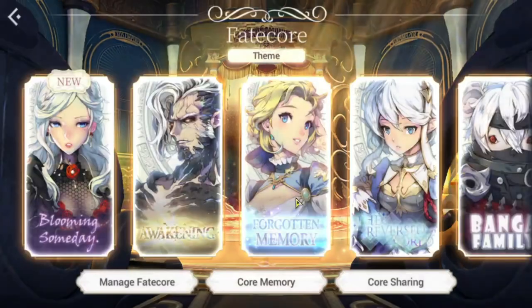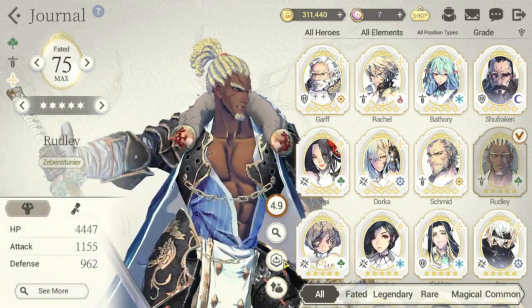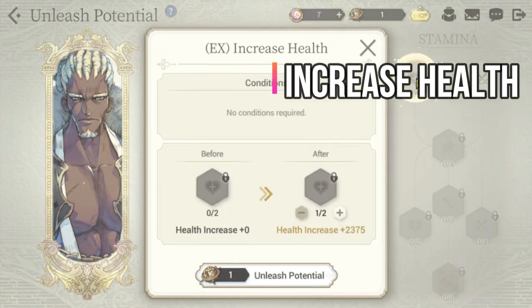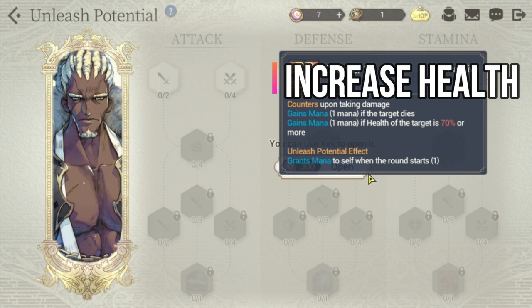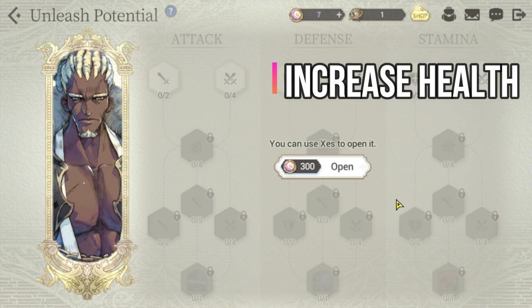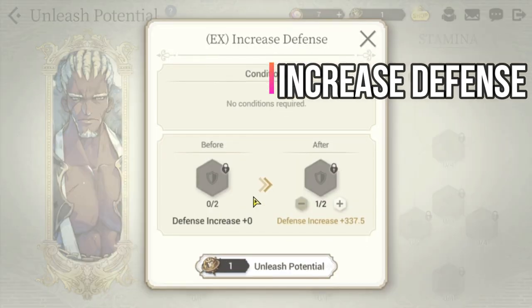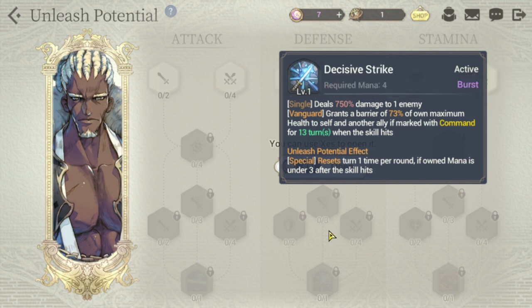For Rudly's Unleash Potential, my recommendation is to go through stamina first, because you need to increase his health here and his health here. It also grants mana to self when the round starts, which is good for him. The second path I'd highly recommend is defense, because as you've seen in his Fate Core, you will need defense. Defense here and defense here. The Unleash Potential skill effect resets turn one time per round if own mana is under three after skill hits. So for Rudly: stamina first, then defense.